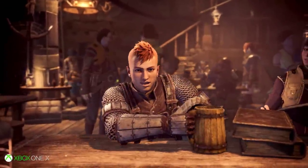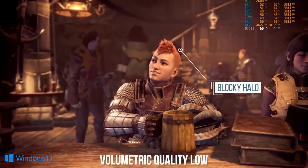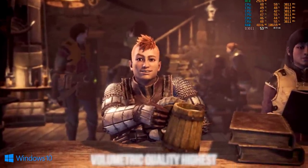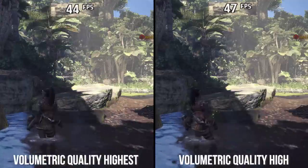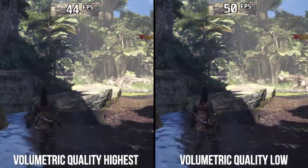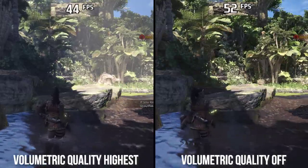Thanks to that, we can say Xbox One X is either running volumetrics at high or very high, as the medium or low settings produce an aliased halo around the character's head not seen on Xbox One X or the two higher settings. Performance differences are pretty noticeable: highest to high sees a 7% increase, highest to medium is 9%, highest to low is 12.5%, and highest to off sees a massive 20% performance increase. Next to the LOD setting, this is one of the most expensive settings in the game.